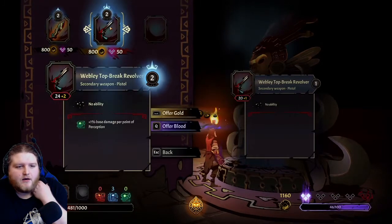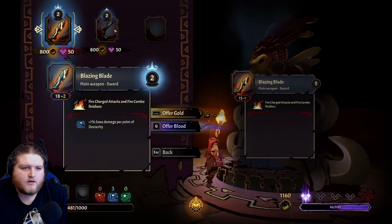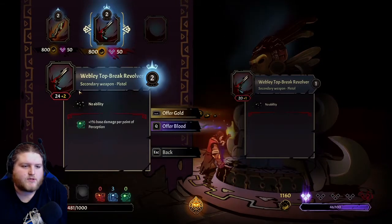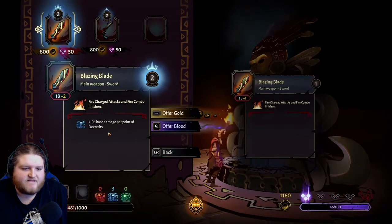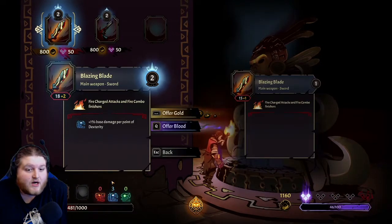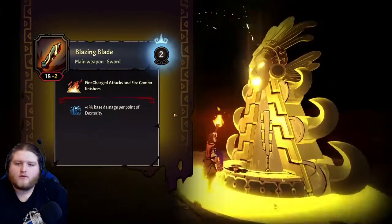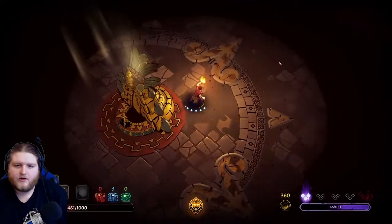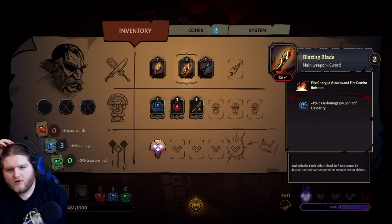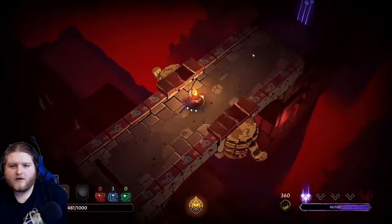Oh what does this do? Oh, it upgrades - I can upgrade my gun! Plus one percent base damage per point of perception - I don't have any perception. Or plus one percent base damage per point of dexterity - I do have three dexterity. Let's go for it! Whoa! So I should have more damage on the old sword. Oh, it's only giving me plus one - okay, that's fine I guess.